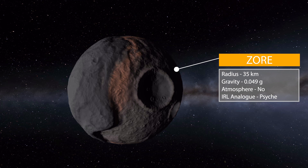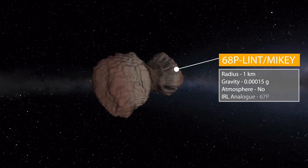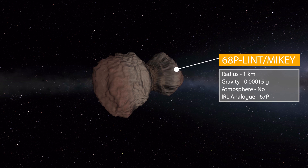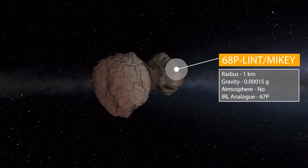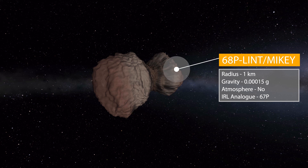After that we have to head past the orbit of Jool to hit up 68P Lint slash Mikey, which is another tiny one at one kilometer in radius with a gravity of 0.00015 g's, no atmosphere, and its real world analog being 67P. Then we have to pass the orbit of Elu to hit one of my favorites.